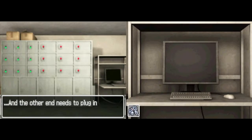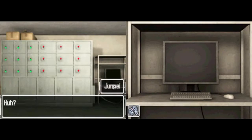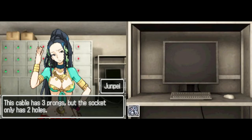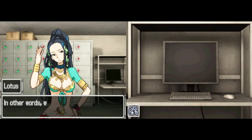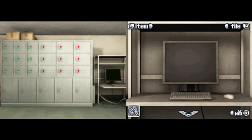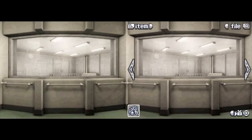The conversation that we're going to have with Lotus is a much more extended conversation than the one we had last time, where we said she was old and she just told us to fuck off. It all has to do with this computer and, of course, the morphogenetic field.